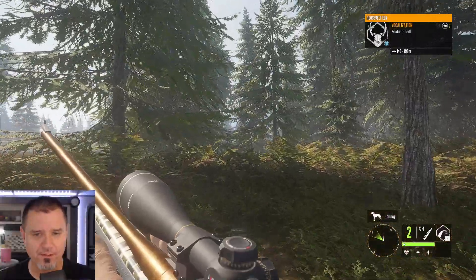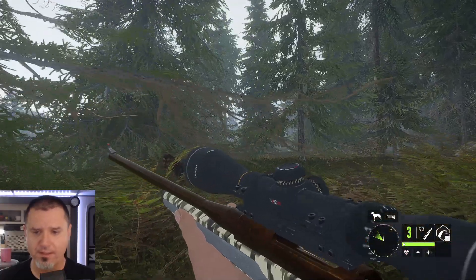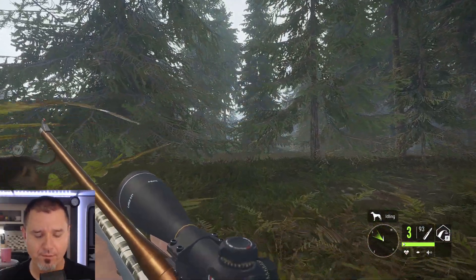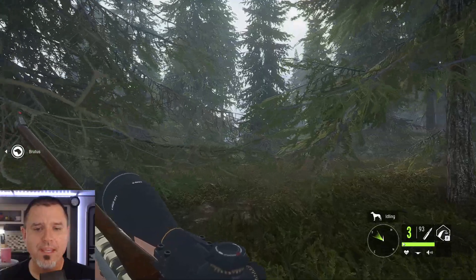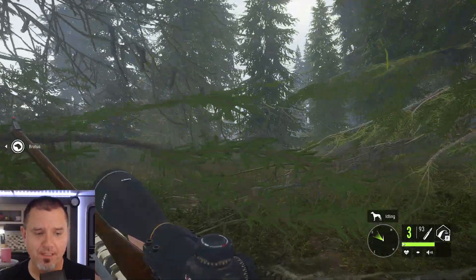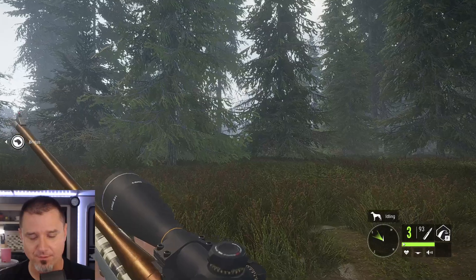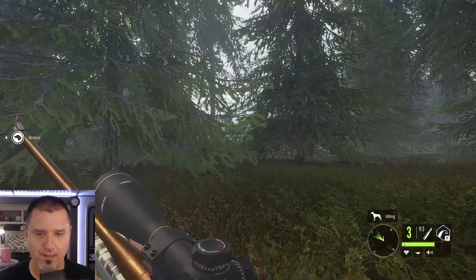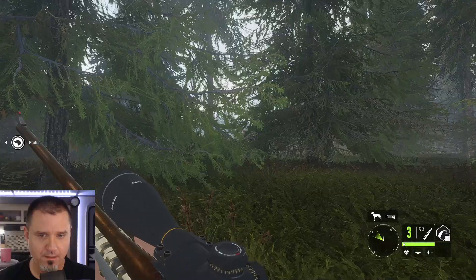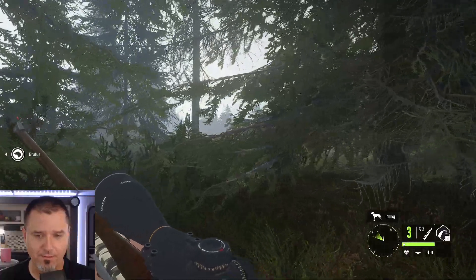We got ourselves a Roosevelt elk within 200 meters here. First of all, we're going to have to reload, and then we're going to slowly make our way off in this direction and see if we can peek our way through the trees and see this guy. It is a male, and it was giving a mating call. Unfortunately, again, the wind is just not being very helpful. But hopefully, if we're quiet enough and stay down low, we can take a look at this guy before he sees us or smells us and decides he wants to run off.